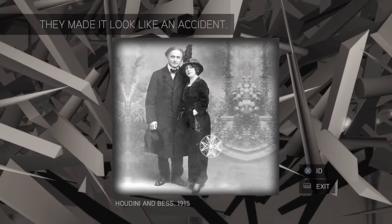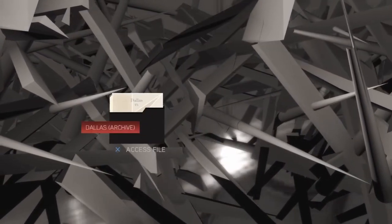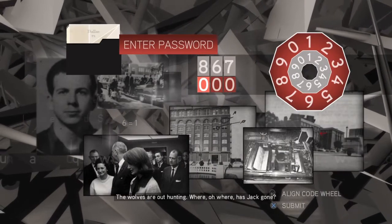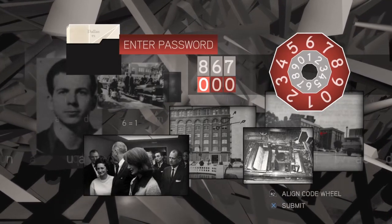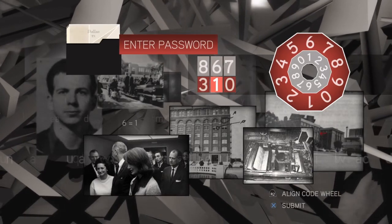Subject 16 is referring to three deaths — which ones? Houdini and Bess, 1915. What you want to do is take this and hold it over them when you hear the heartbeat. We get Houdini's grave, then we get Gandhi, and if we put it over his heartbeat we get his funeral procession. But then we get a locked file — it says 'Dallas, access denied'. This one's very simple: if you look at the middle of the picture there's a six-equals-one. You need to align six with the one that doesn't move. If you do that you can see the eight is aligned with the three, the six with the one, and seven with the two.